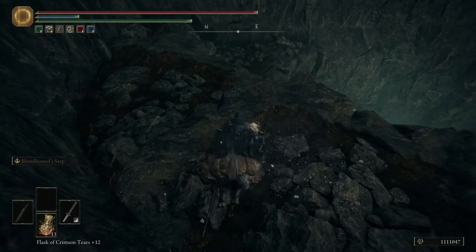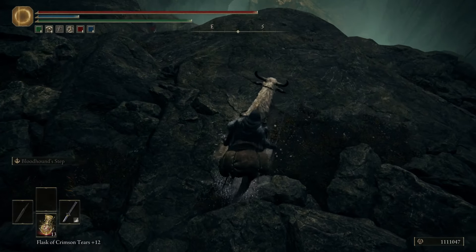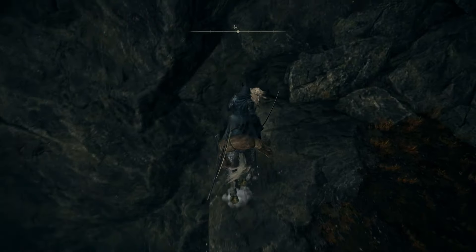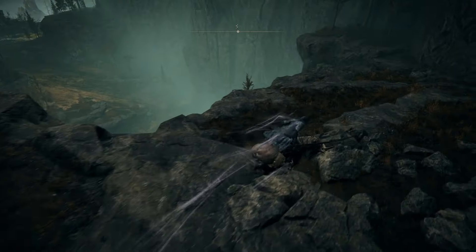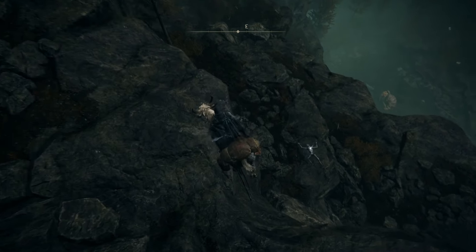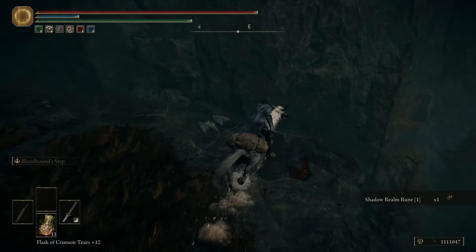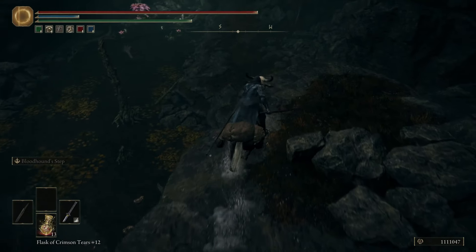Just make sure you don't jump straight down because that's going to get you killed. There's going to be a whole bunch of these dropping points right here — just make sure you're not falling from too high. You can fall from a surprisingly high distance in Elden Ring compared to like Dark Souls or whatever. This is just the quickest way in my opinion.